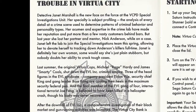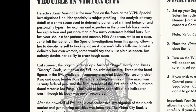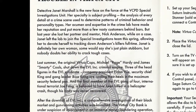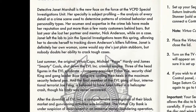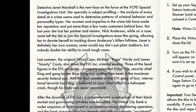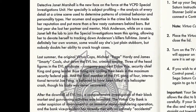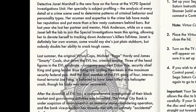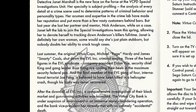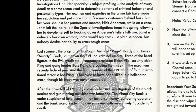Detective Janet Marshall is the new face on the force at the VCPD Special Investigations Unit. Her specialty is subject profiling — the analysis of every detail at a crime scene used to determine patterns of criminal behavior and personality types. Her acumen and expertise in the crime lab have made her reputation and put more than a few nasty customers behind bars. But last year she lost her partner and mentor, Nick Anderson, while on a case. Janet left the lab to join the Special Investigations team this spring, allowing her to devote herself to tracking down Anderson's killers full-time.